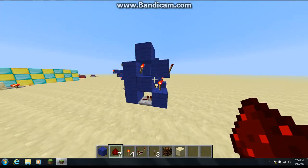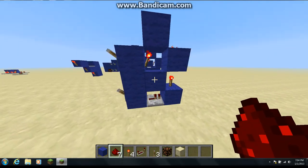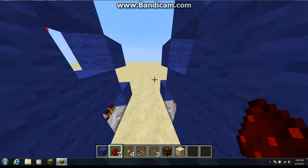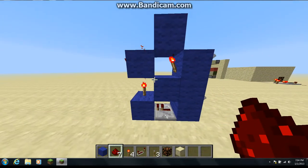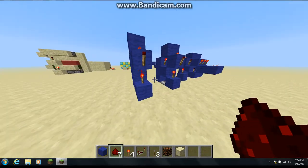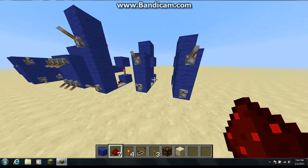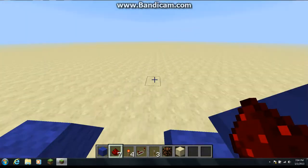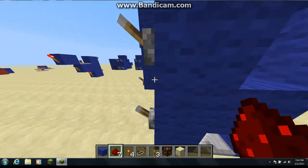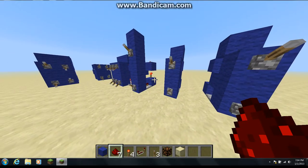So this is my 1-wide, 1-wide tileable AND gate, and I think it's the smallest out there. It's really fast and I'm pretty proud of it. This is block by block, so please rate, comment, and subscribe. Goodbye.